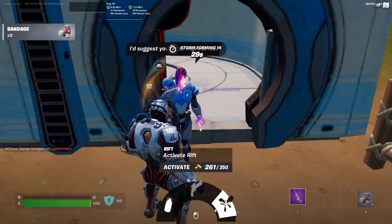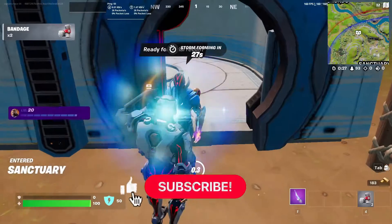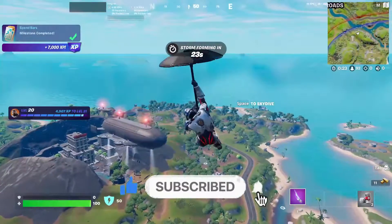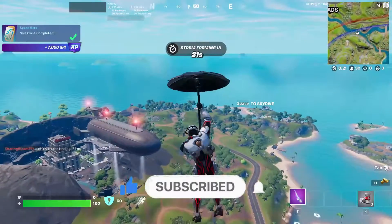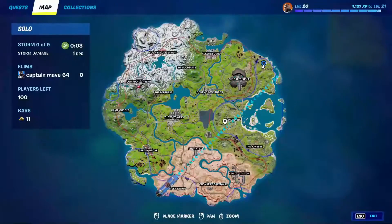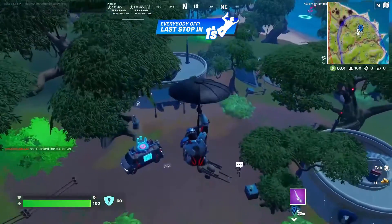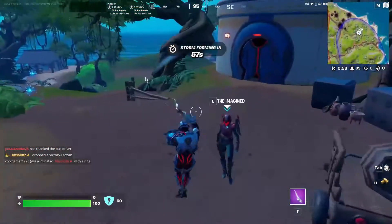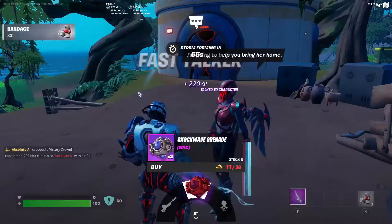If you enjoy this video or find it informative, please give us a like and subscribe — I do these videos every season and whenever a new update comes out. Use code in the Fortnite shop. Up here in the northeast corner of the map you'll find the Imagined at this Seven Outpost. She sells the Storm Scout, Shockwave Grenades, and you can hire her as well.